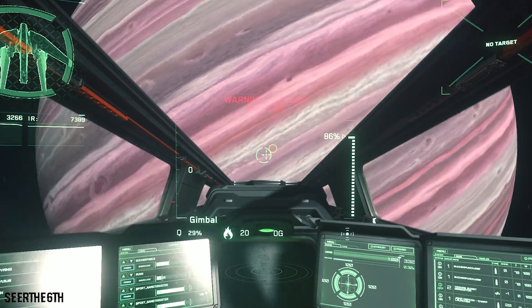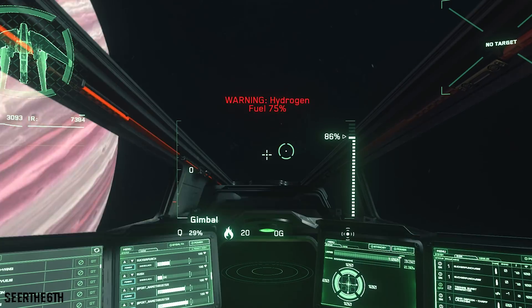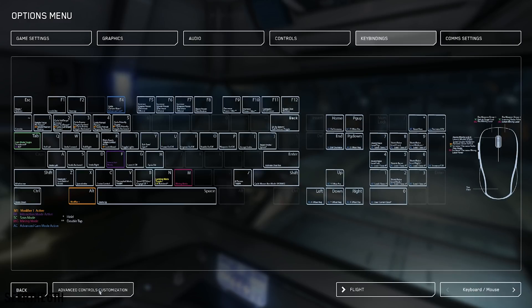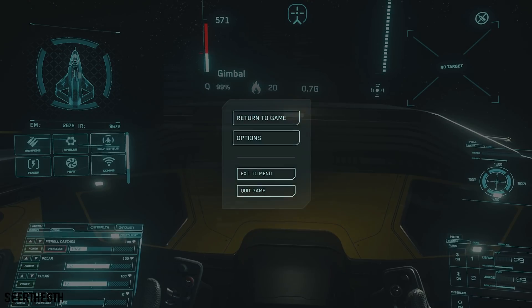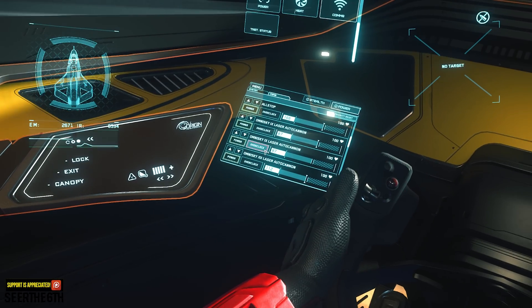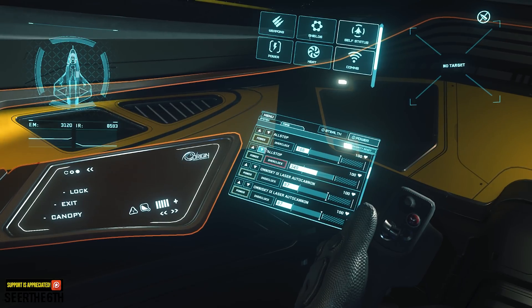Lastly, you cannot overclock your coolers through the MFD, but I found out that you still have a key binding option to over and underclock your coolers. You go into options, then key bindings, then advanced controls customization — the first tab being flight cockpit — and you have the two key bindings left blank. I have bound them, but I saw nothing change inside the MFD while manipulating the two buttons, trying to see if the coolers would change in value in terms of performance. But again, nothing. Maybe this will work for you, or maybe it will work in the future.